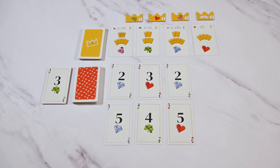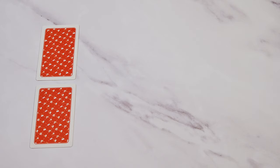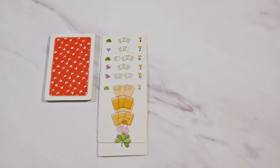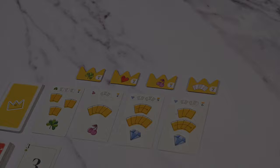Step number three: refill the markets and check your hand size. You'll refill the contract market back up to four cards and the number market back up to six. In your hand, you must have at least three cards and at most ten. If you have less than three, you'll draw up to three from the number deck. And if you have more than ten, you'll discard down to ten. You'll keep playing and taking turns until a set number of contracts is completed by one player based on your player count — five contracts in a four player game, six in three, and seven in a two player game. When this happens, the game is finished at the end of the current round, ensuring that every player has an equal number of turns.